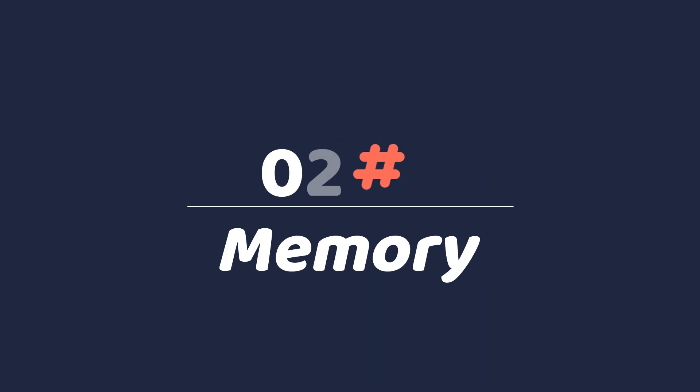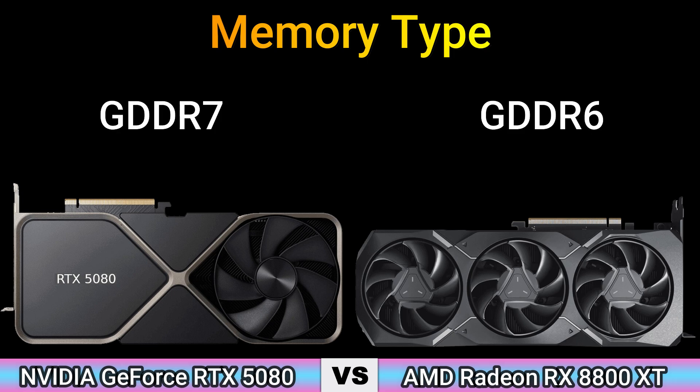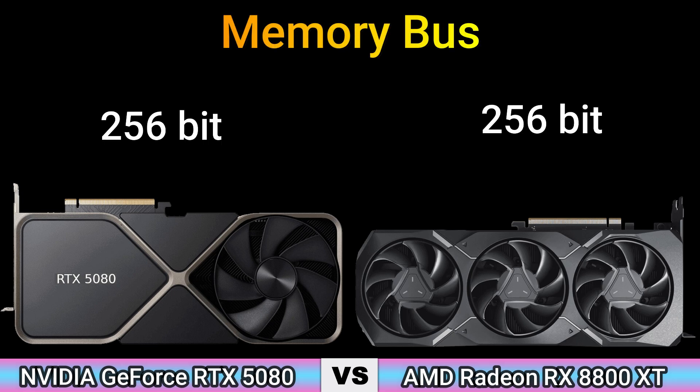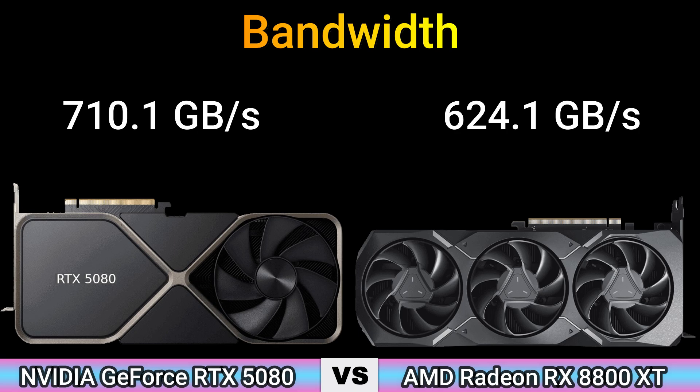Part 2: Memory. Memory size: 16 GB. Memory type: GDDR7 and GDDR6. Memory bus: 256-bit. Bandwidth: 710.0 GB/s and 624.0 GB/s.